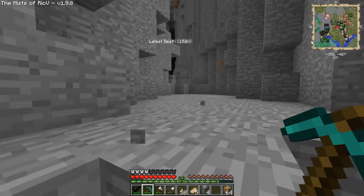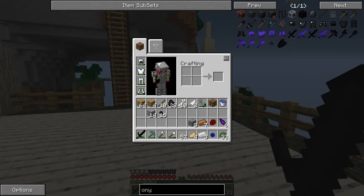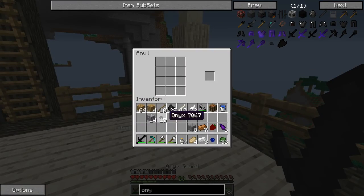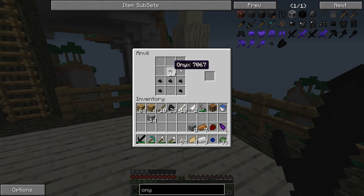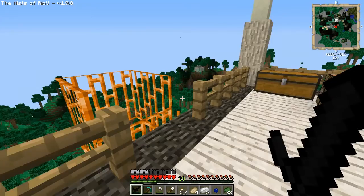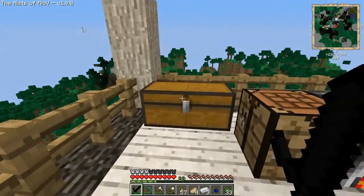Okay, so here we are back at the base. You guys remember when we found the moss? We're gonna do something interesting this episode — apparently I can make armor as easily as uno, dos, cuatro. Look at this, just making all the armor. Should I make a chest plate?